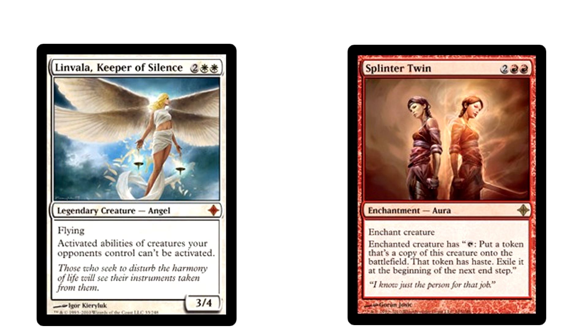Linvala, Keeper of Silence is a hoser against Splinter Twin — it completely shuts down the combo. It's also very relevant in that it stops the Melira combo from going off, since you can't trigger Viscera Seer's ability while she's in play. She also does a lot more, but we'd be here a while going over every creature she embarrassingly shuts down. The last creature in the main deck is Reveillark. It's invaluable — it's the top of your pod chain, and you can get back any piece of your combo you lost, sometimes multiple pieces. It's a great way to protect yourself in case something terrible happens.